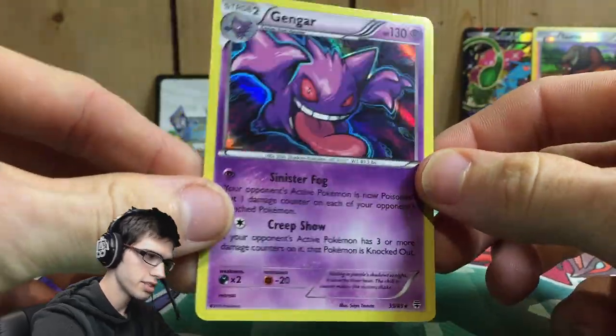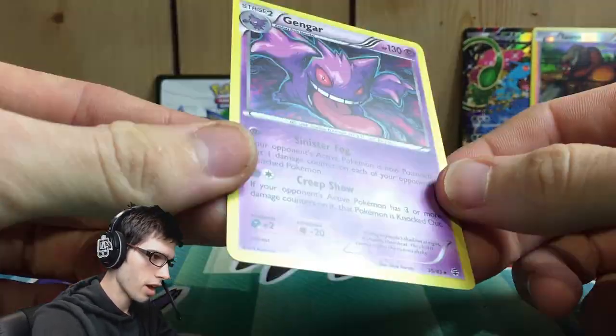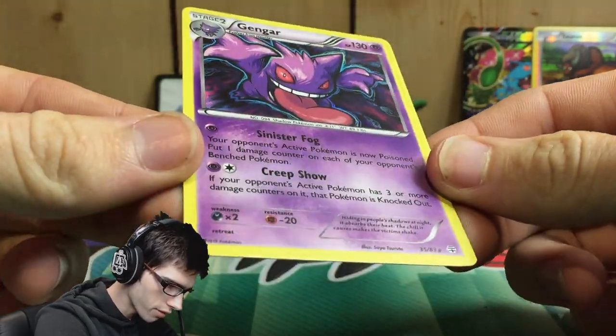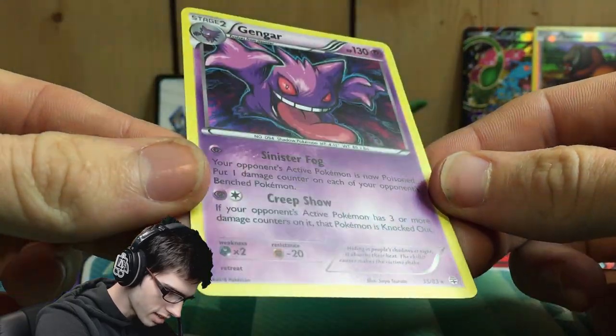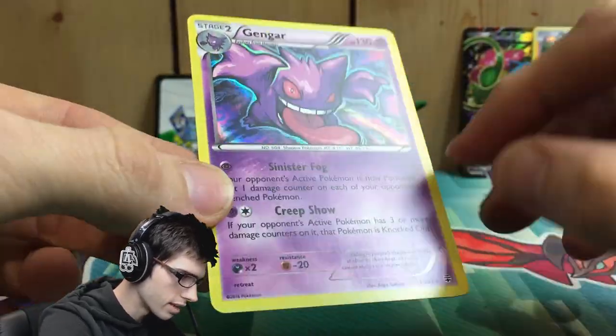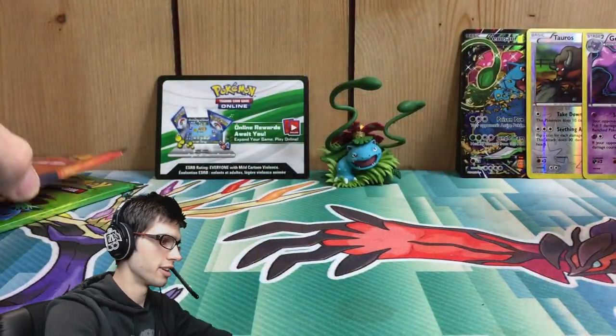As you guys can tell, if you didn't know, there's been some sort of slight error with the holos from the Generations set — it actually has a holo over the full card. It's hard to see on cam, but it does slightly have that holo foil pattern. That is pretty cool — we got a Gengar holo! No classic Amity openings today.